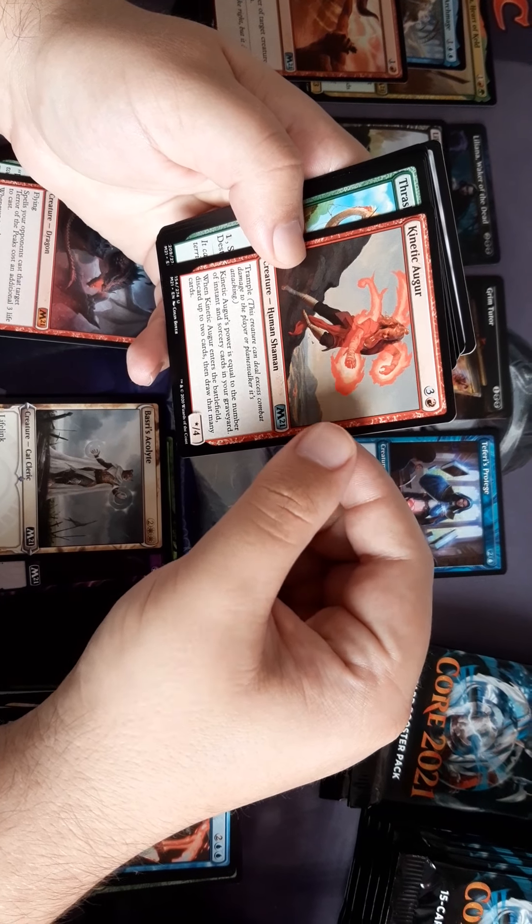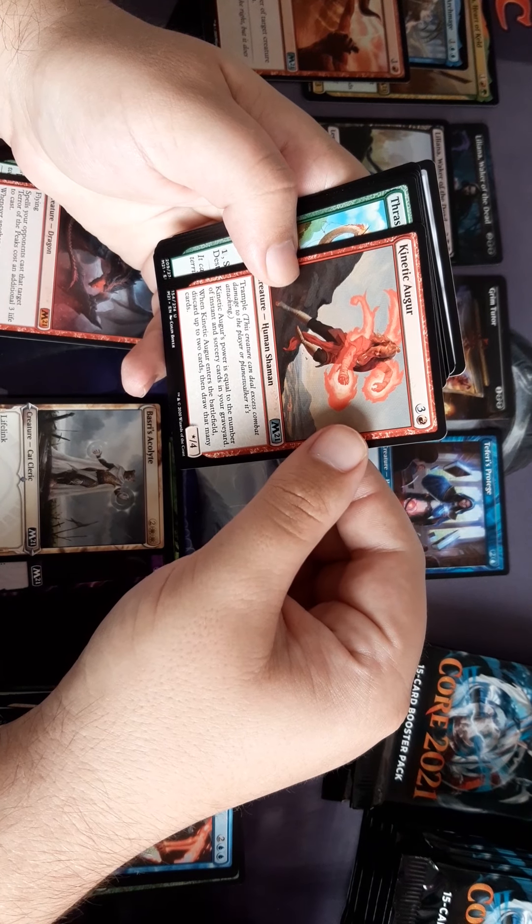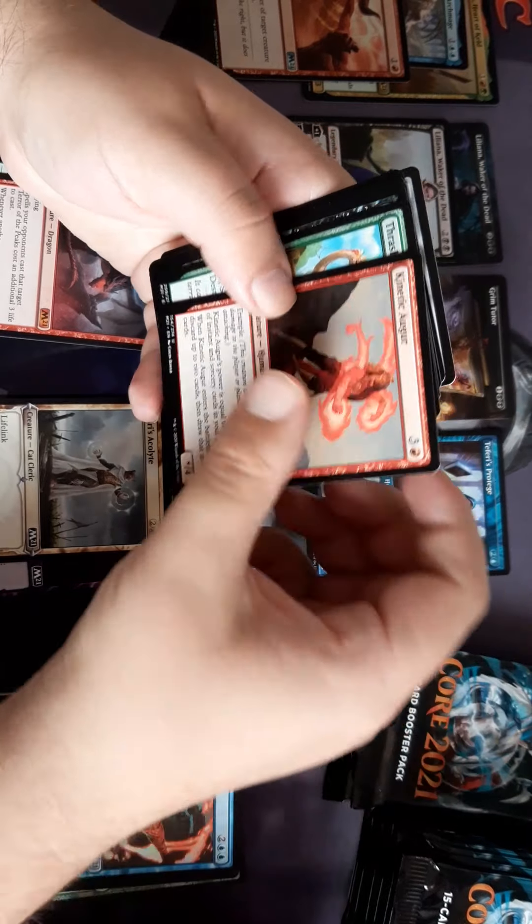Kinetic Auger — Trample. Its power is equal to the number of instants and sorceries in your graveyard. When it enters the battlefield, scry up to two cards and you may draw that many.